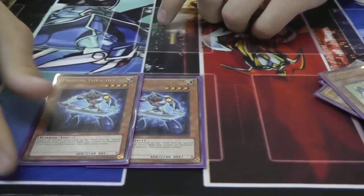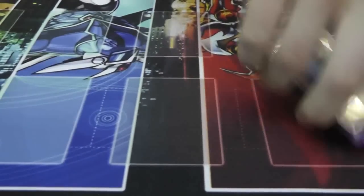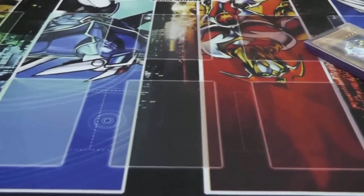Summon Stratos, get your Alias, and go off again. It's only nine monsters, so keeping it small.